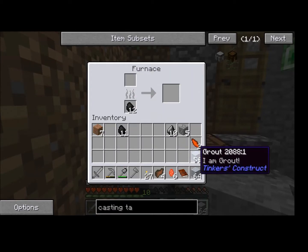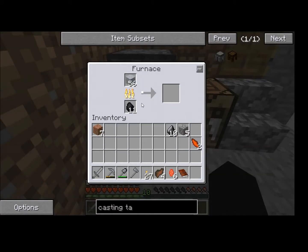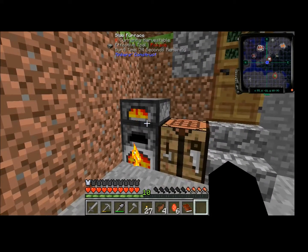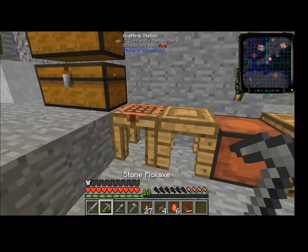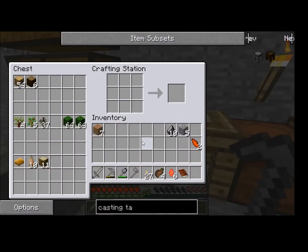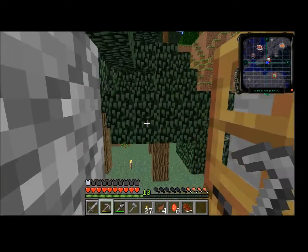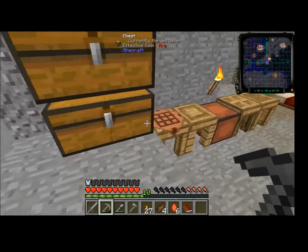I'm just going to let this smelt. Now, I wanted to talk about Tinker's Construct tools. I've been told that I don't need to constantly be making stone pickaxes and stone axes just for mining basic resources.